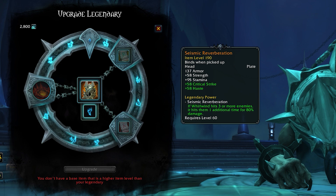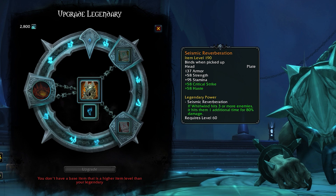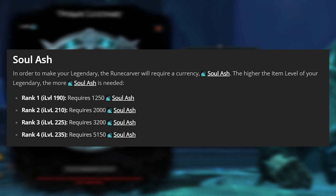Legendaries also have ranks tied to item level. Rank one is item level 190. To upgrade ranks you just need another base piece at a higher rank and more soul ash — you don't need missives or powers again. Rank two is item level 210, rank three is 225, and rank four is 235. The soul ash cost increases with each rank, but it's not a bad system overall.